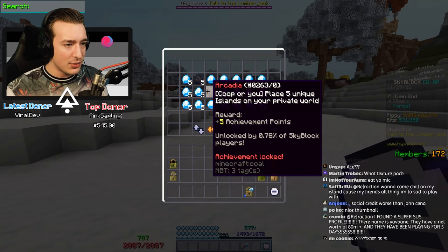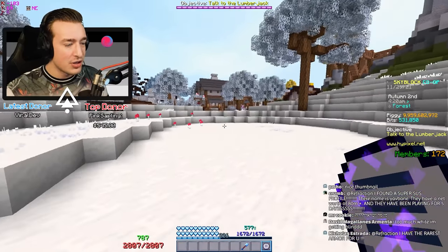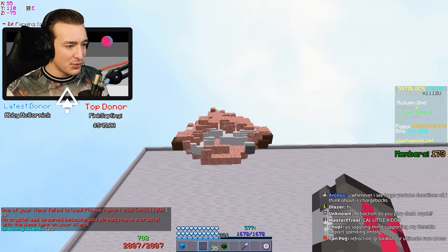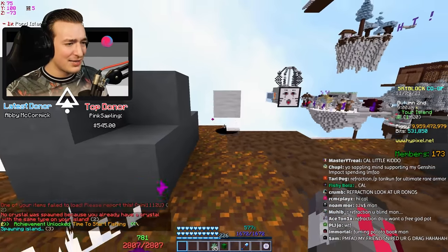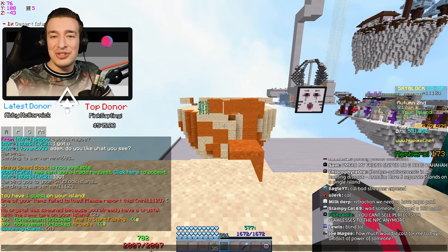Let's see what we need next - I haven't even got the first page yet. Place five unique islands. My corpse is gonna hate me after this. There's two unique islands, three unique islands, four unique islands, and five unique islands - we got both of them. Easy clap.